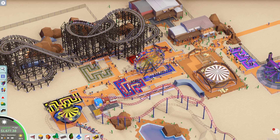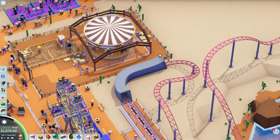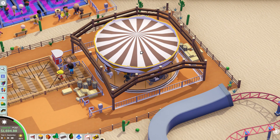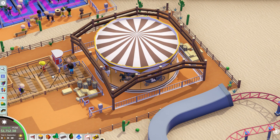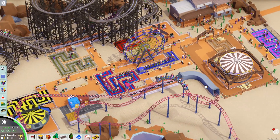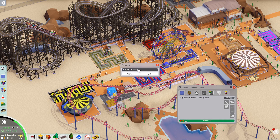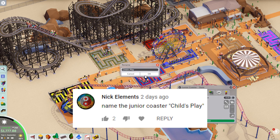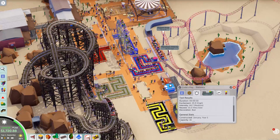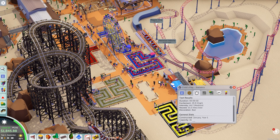Hey everybody, welcome back to Park Attack! Something weird happened as I was doing my audio sync at the start of the video — I saw the carousel spazzing out. Is it because it was just fixed or broken? Okay, it's fine now, it was shaking like crazy. Anyway, I have to name the coaster. The name of the junior coaster is now Child's Play. It's a junior coaster and it is a fairly simple coaster.